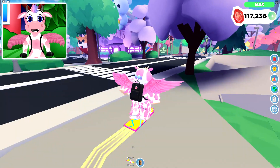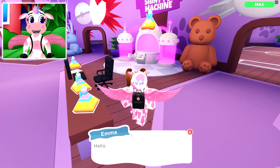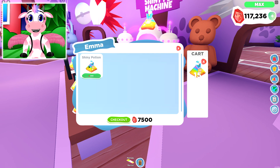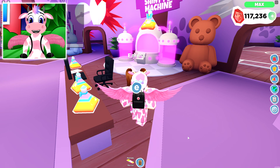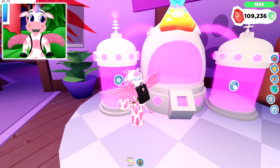But before we make them into Rainbow Shinies, you do have to make them into Shinies real quick! It's time to buy more Shiny Potions — I'm going to need 16 potions to make them into Shinies. That's 8,000 gems! Alright, let's go ahead and buy that for 8,000 gems, and let's go ahead and make our very first pet into a Shiny!